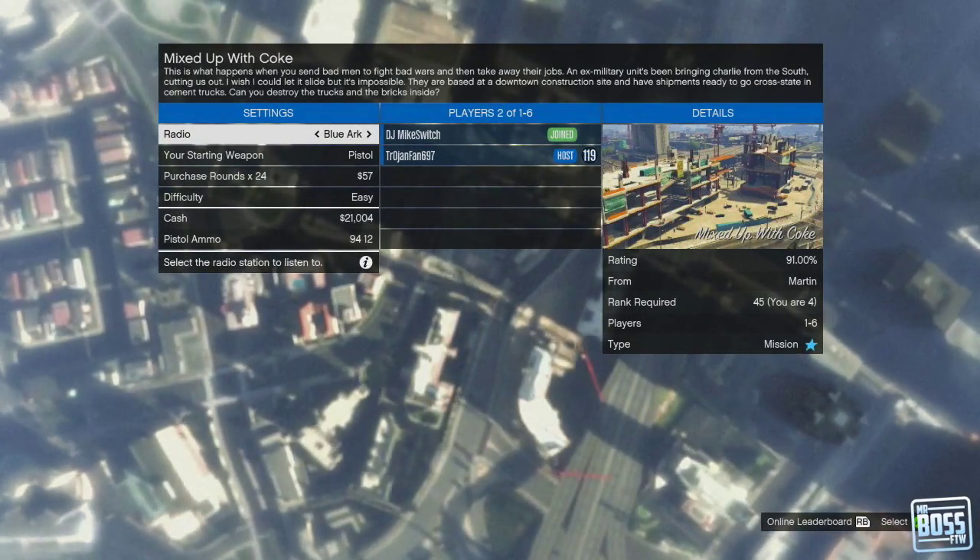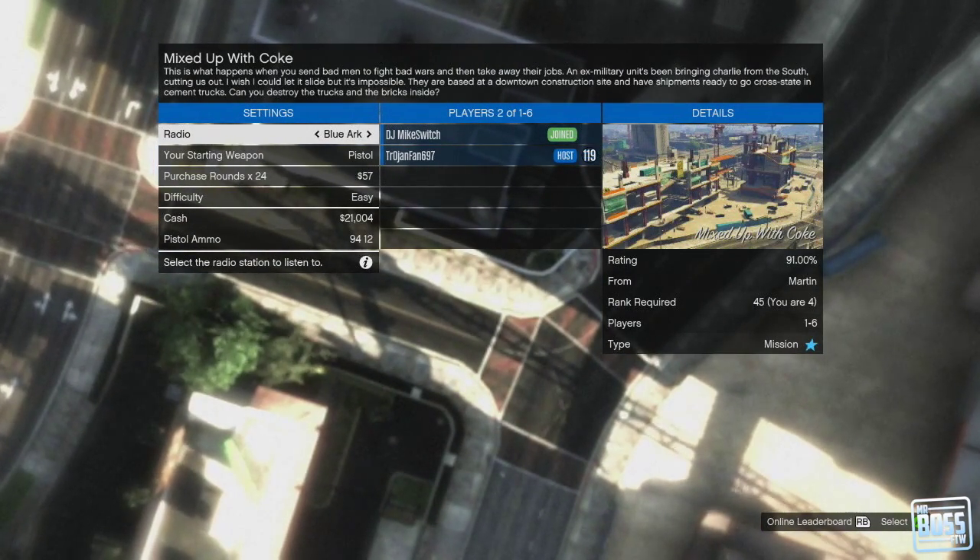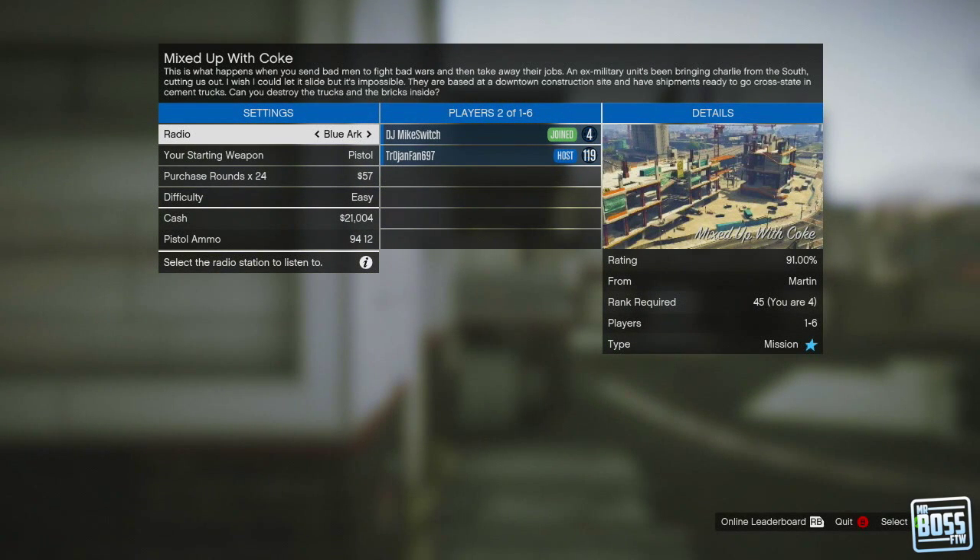Alright guys, how's it going? My name is Mr. Boss for the win, and in this video I'm going to be showing you guys how you can get the tow truck in Grand Theft Auto Online. Now typically I'm against videos like this that really exploit and cheat the game, but in this case I'm going to lobby all by myself and I really just want to obtain the tow truck and see how it functions.